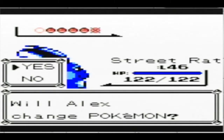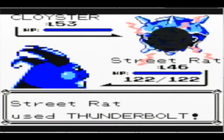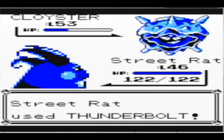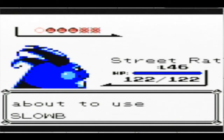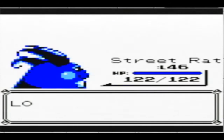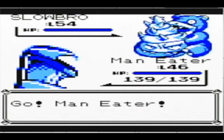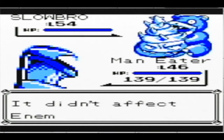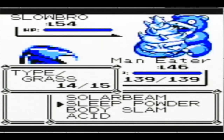I'm gonna stick with Raichu for Cloyster, and just go Thunderbolt this time. Not even a critical hit — that's pretty good. Now for Slowbro: you would think it has a Psychic move, but according to Serebii.net, the only attack this Slowbro has is Water Gun, everything else is not. So I'm just gonna put it to sleep.